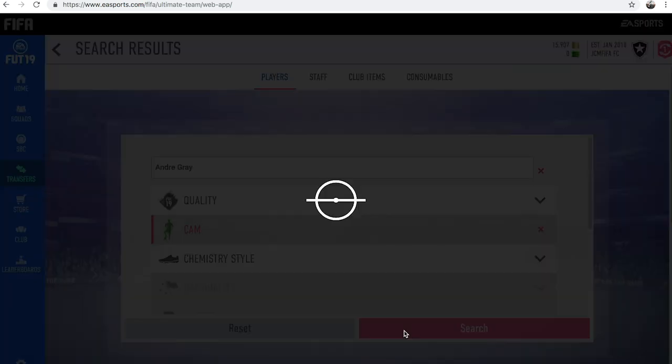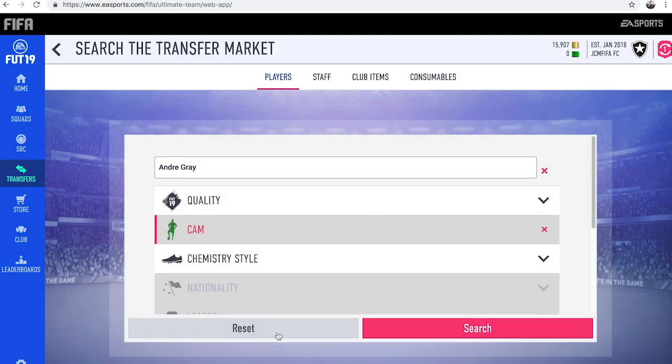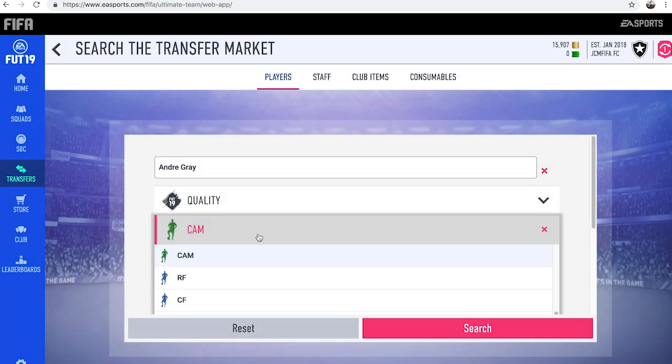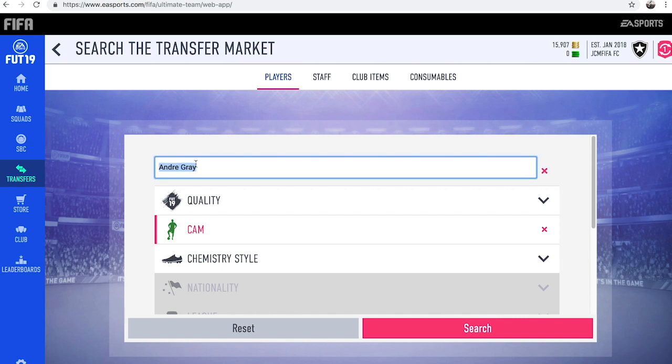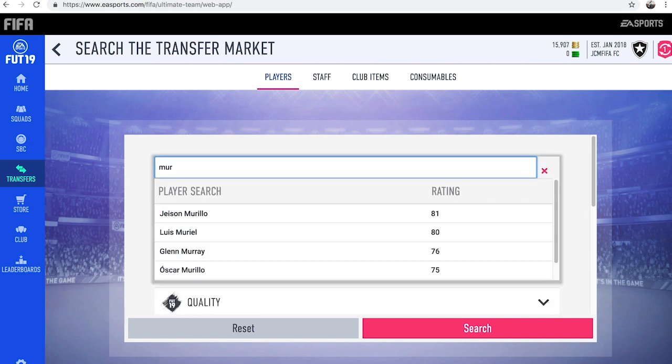This is basically what you want to do for the method — just find overpowered players in overpowered leagues and search for them in different positions. Because a lot of the time all these ones are like 5k so there's no deals. But sometimes people will list these cards up for their normal prices. I think Gray goes for around 1,500 coins, so someone might accidentally list a Gray card for 1,500 coins in the CAM position, even though in the CAM position he goes for around 5,000 coins. This is just a really good method to make some easy coins.